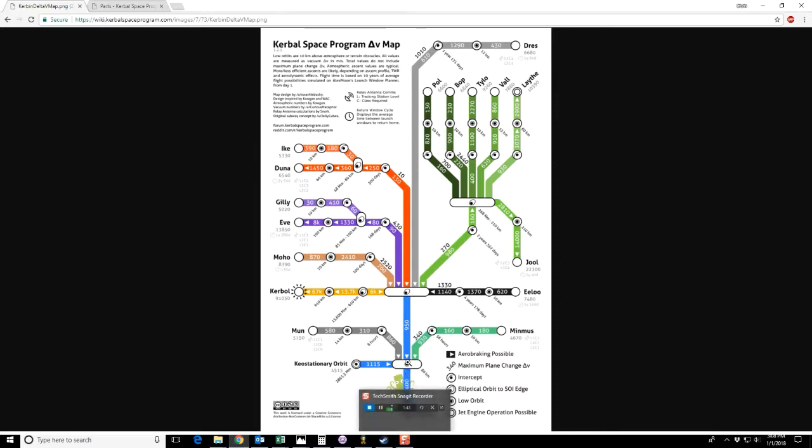This is your change in velocity map. If you want to get into low orbit of Kerbin, you need 3400 Delta V. If you want to get into an intercept of the Mun, you need another 860. You need another 310 to circularize your orbit and get into a round orbit around the Mun, another 580 to kill your horizontal movement and let you land on it. Then you need more to get back — 580, 310, 860. If you add all these up, technically you can get to the Mun and back with about 6000, but I like to have at least 7000 Delta V aboard my ship so I have plenty of room for margin of error.